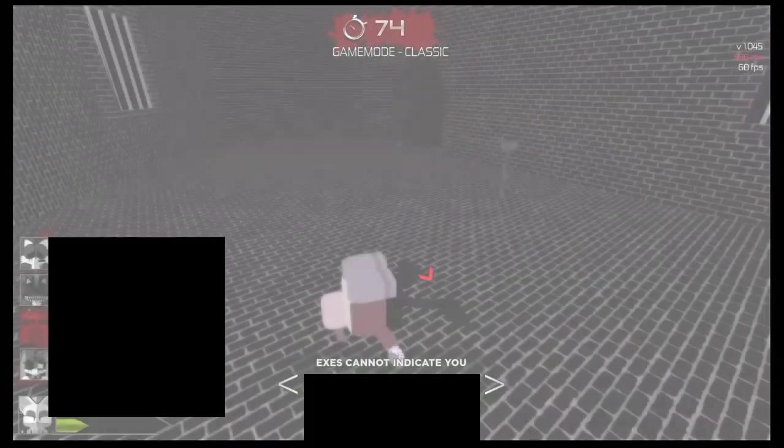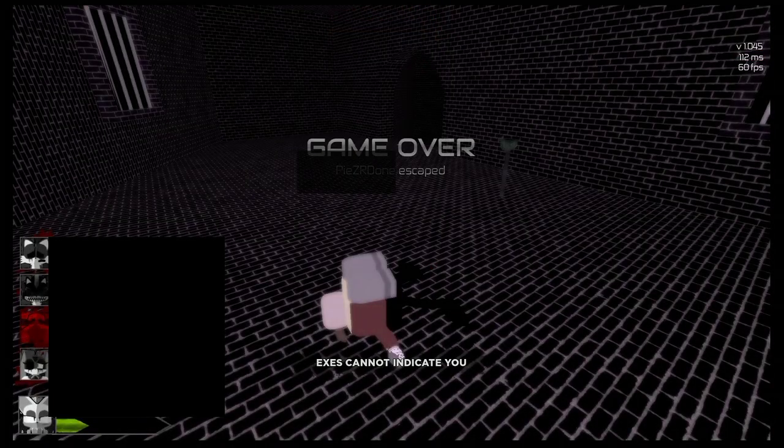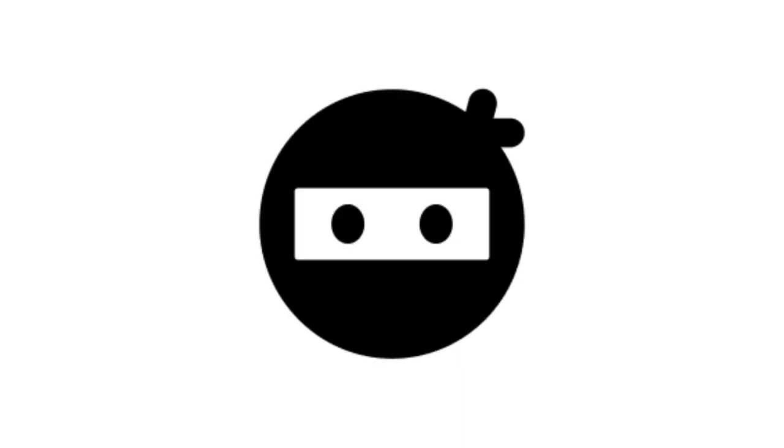This game mainly relies on teamwork. Before I get into the tips, I want to talk about the four main characters I suggest if you're a beginner. Like many other games like this, there are classes for characters. This game consists of stuns, range stuns, defense, support, mobility, recon, stealth, and healer.